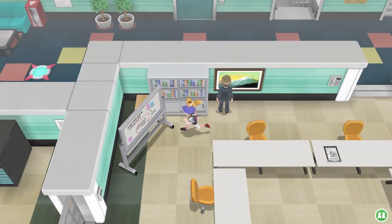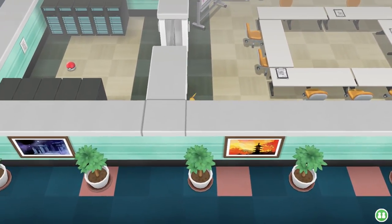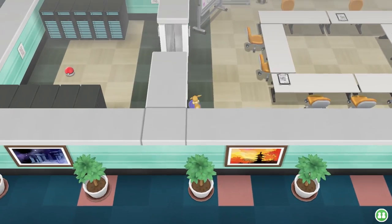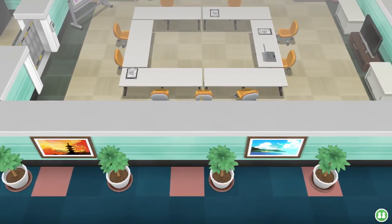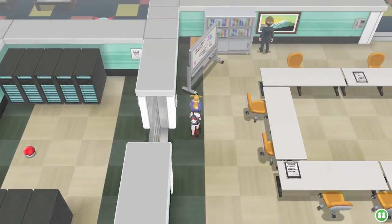Here's how the glitch is supposed to work. If you go to the fifth floor of the Silph Co. building while Team Rocket is still inside of it, and then you go into one of the meeting rooms on there, if you start walking around the bottom left corner of the room, you could actually get trapped directly in the leftmost part of the corner.